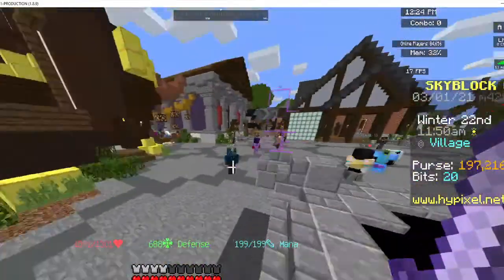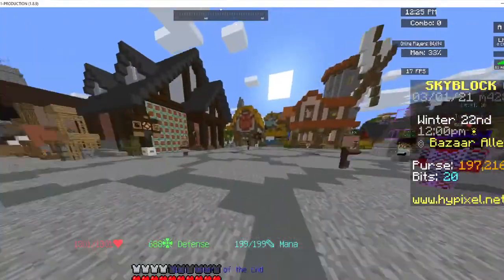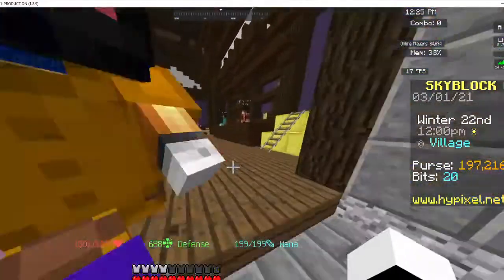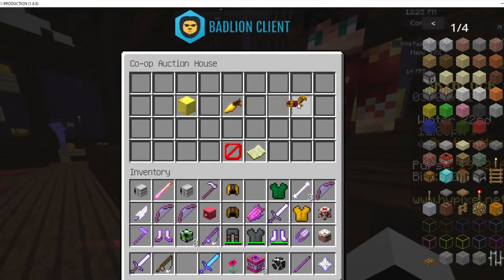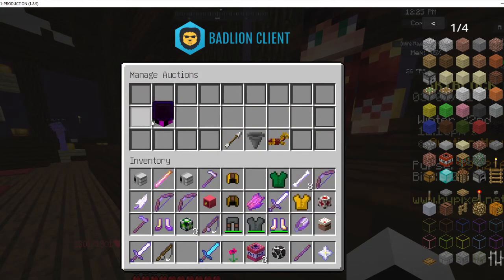And when I joined, I just noticed something worth 100 million. Look — it's on my AH. I literally just logged in and it was there.